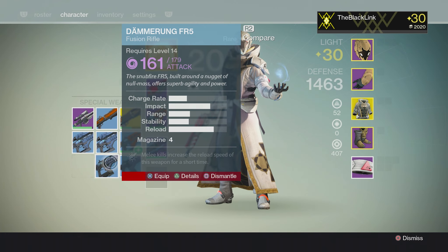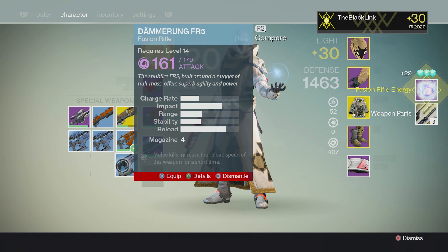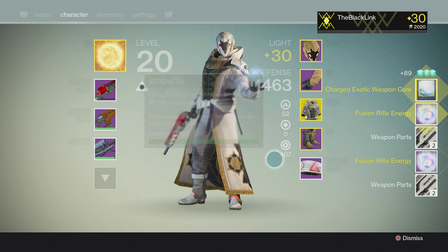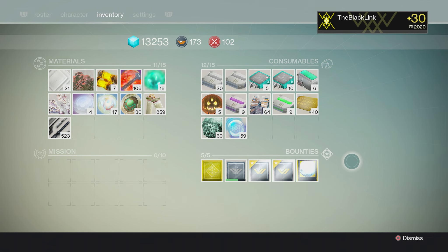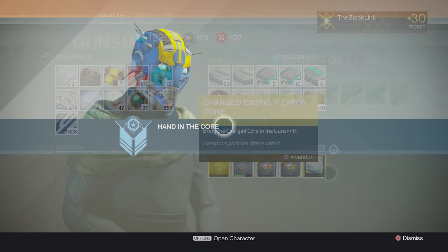Links to both of those will be in the description box below — believe me, those resources are really helpful. This phase of the bounty took me weeks to complete. But any time you dismantle a rare quality or higher Fusion Rifle, you will receive Fusion Rifle energy. And upon dismantling 10, you will receive the Charged Exotic Weapon Core. Simply bring the core back to the Gunsmith and he'll set you off on the final phase of this bounty.